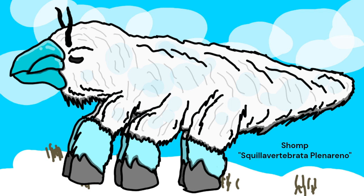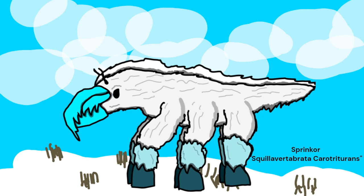Another squilla vertebrate is the shopp, a large 9 foot, 500 pound robust herbivore. They use their beaks to dig for roots and have thick eyelids to prevent damage from snowstorms. They have traveled all throughout the south pole and Gale, and some rarely venture into the dry lands. The apex predator in the south is another squilla vertebrate — the sprincor. It is a cursorial predator, 7 feet long and 200 pounds. They have a serrated beak for ripping flesh and can run up to 50 miles an hour, with 6 legs allowing for these high speeds.